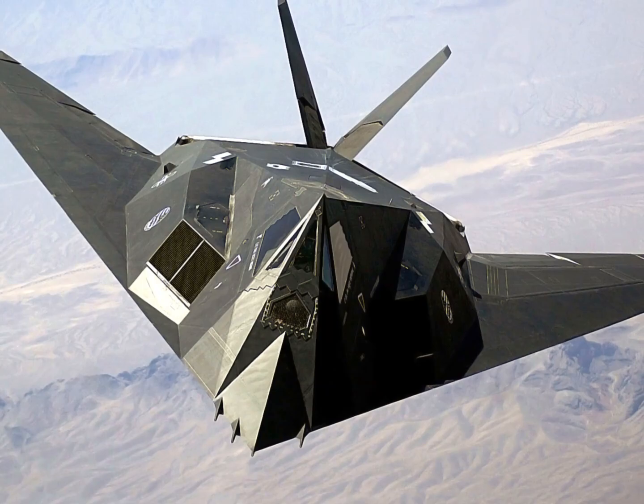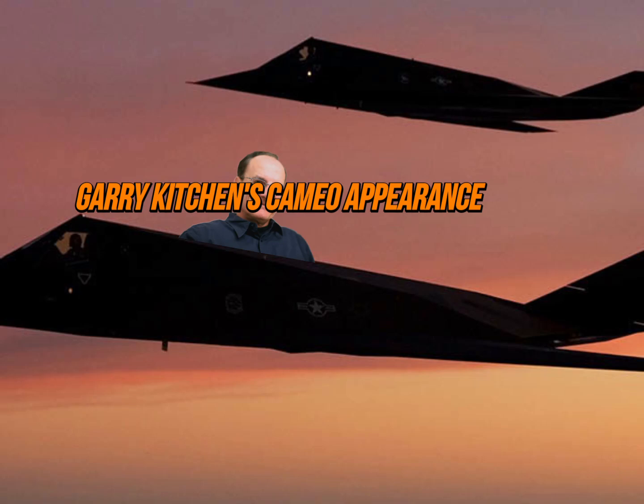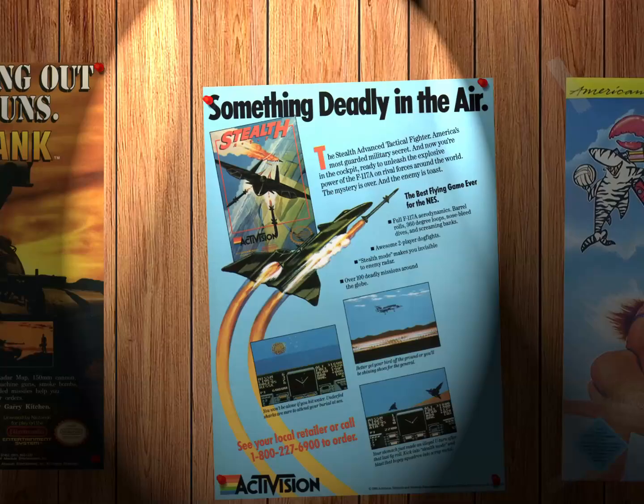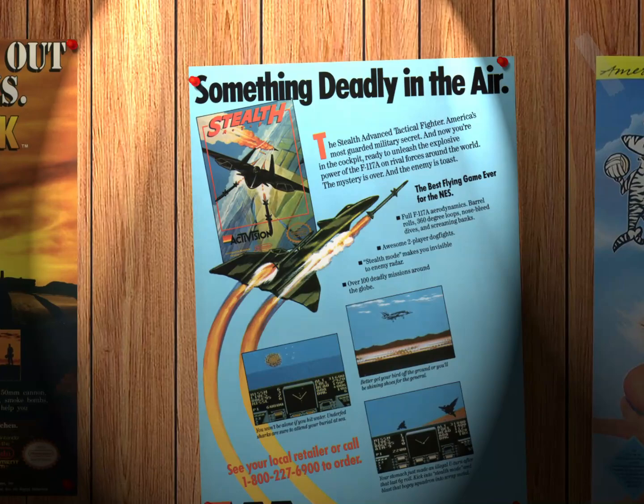In this game, the F-117 is a fighter jet despite being a ground attack aircraft in reality. There's only one person to blame for that blunder — the director of the game, Gary Kitchen. Gary, presumably embarrassed by his gaffe, never put his name on the cover of this one and I almost didn't catch that he had anything to do with it until almost too late. Two Gary Kitchen games back-to-back — total coincidence.